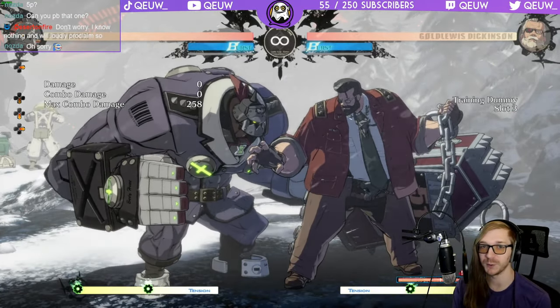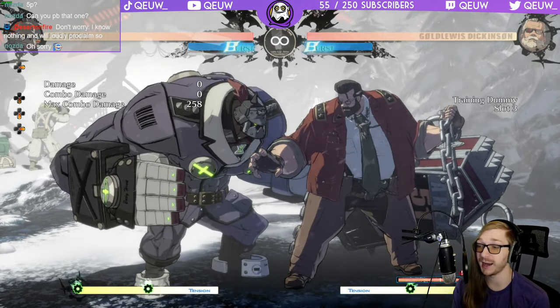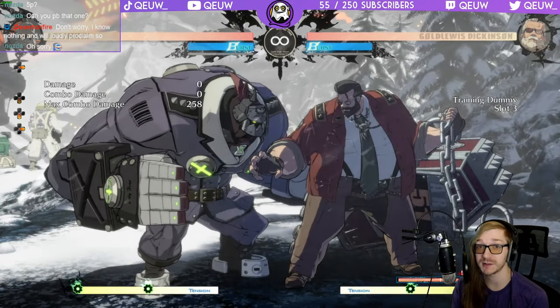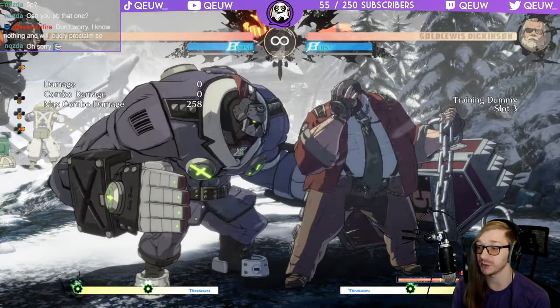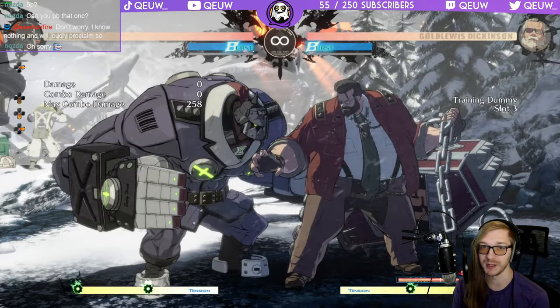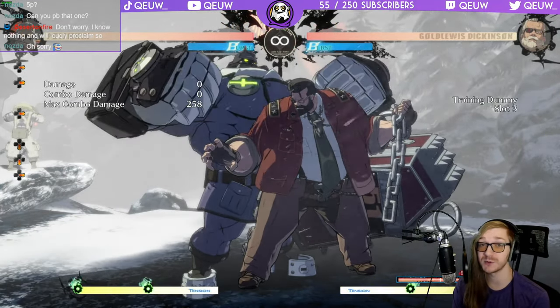First I'm going to show you all the Behemoth Typhoons and when you can and can't press buttons. I want to note that I'm using 2P on Gold Lewis because that is a plus three button and he can go to all of his Behemoth Typhoons from it, so all these demonstrations are with 2P.